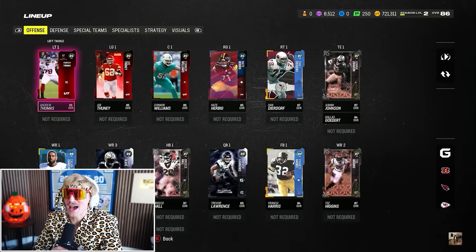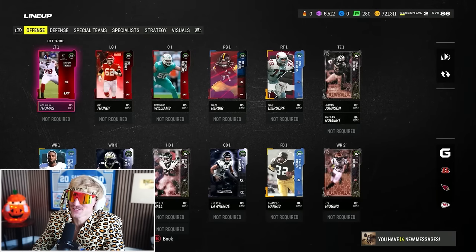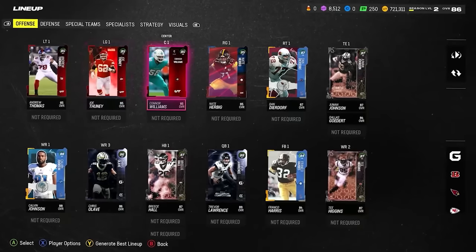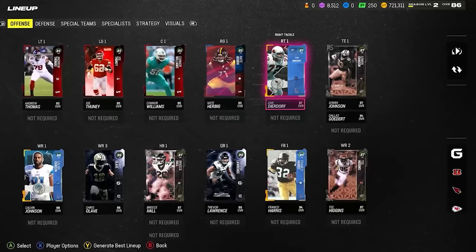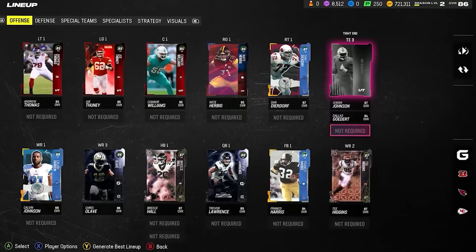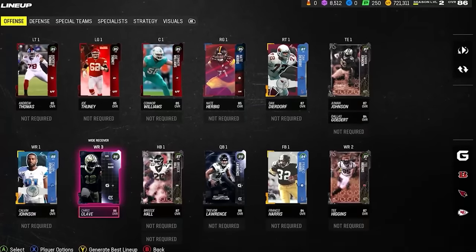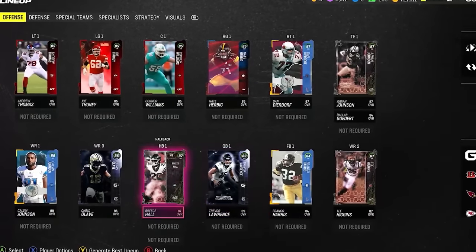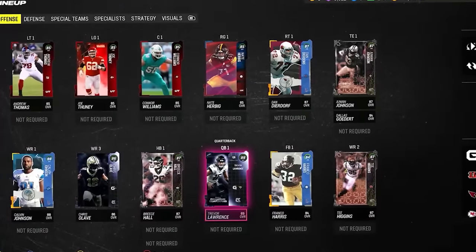With 720,000 coins remaining, here's our offense: all 85s on the O-line with Andrew Thomas, Joe Tooney, Connor Williams, Nate Irbig, and Dan Dierdorf at right tackle. Then Juwan Johnson and Dallas Goddard at tight end. Tee Higgins, Chris Olave, Megatron at wide receiver — huge receivers. Breece Hall and Franco Harris in the backfield with Trevor Lawrence at the helm.